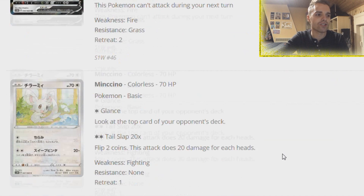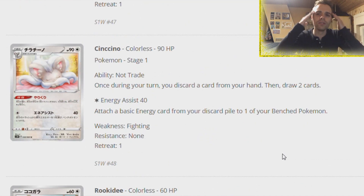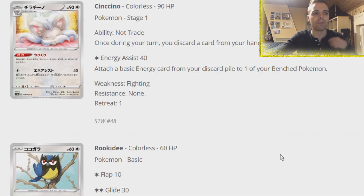Cinccino - everybody loses their mind saying it's just like Zoroark. Not really. It doesn't have the survivability like Zoroark, but it does have the same effect: just discard a card from hand, then draw two cards. Luckily we have Quick Ball and a new evolution item card which searches for evolution Pokemon, so this might see play. It's the same category as Zebstrika or other one-prize draw Pokemon like Magcargo or Pidgeotto - same category but not as strong.